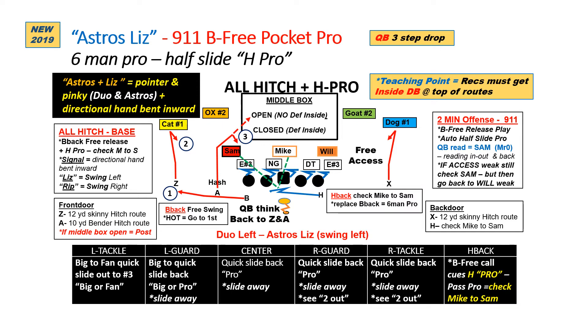We can use our Liz or Rip protection where we free release the back and still stay six-man with the H staying in. Quarterback checks for free access away, but with the free release of the back, we reverse the order from low to high — he looks for the back first, still reading the SAM. If not, he goes to the curl and then last. So he goes low to high outside, reversing the order with the free release. Still using the same read key of the SAM backer.